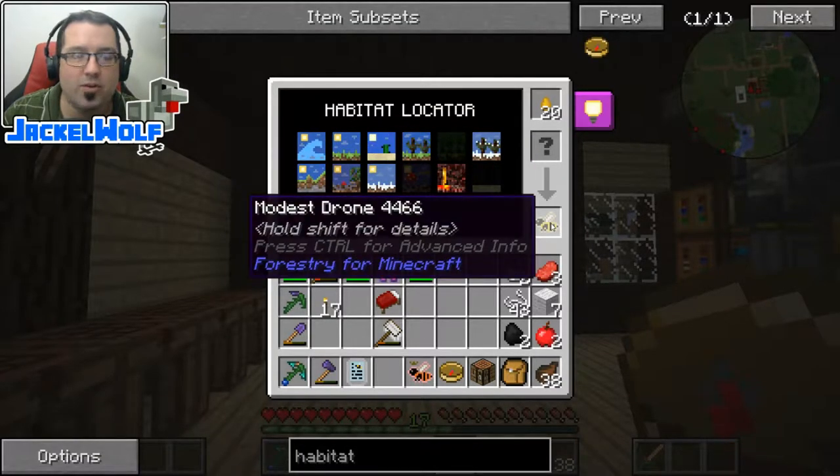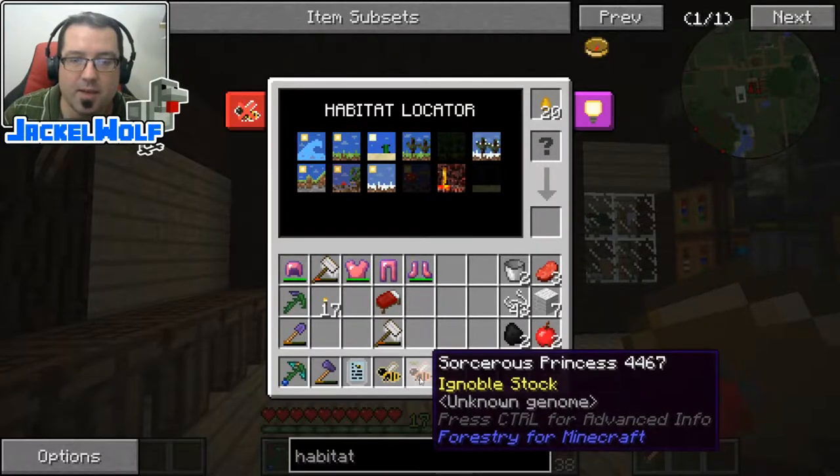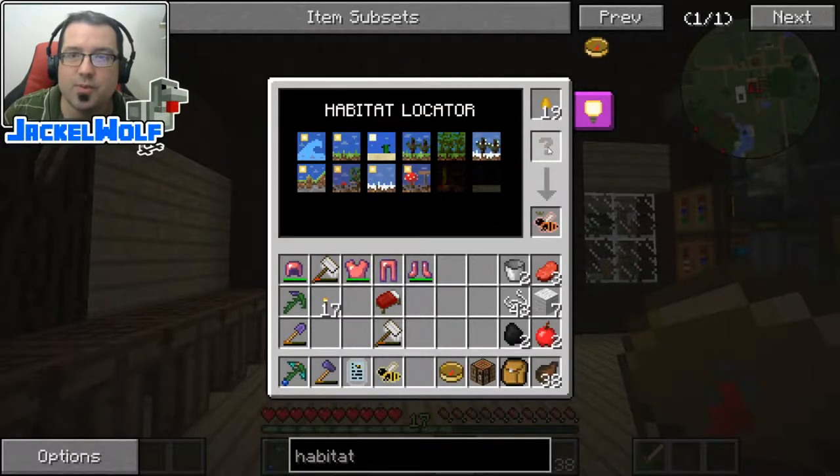So this is a modest drone — these are the ones we've been using in the desert. You can see we can use these in the desert, the ocean, the hills, the plains, and in the nether. The second bee we're going to look at is the sorceress princess. I picked this one because I know we can already operate in the desert and we can pair it up with the modest drone and get a working combination.